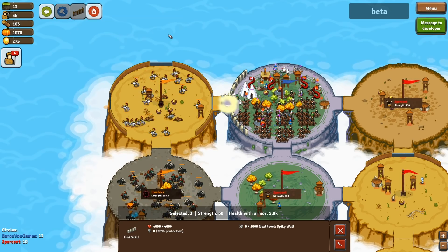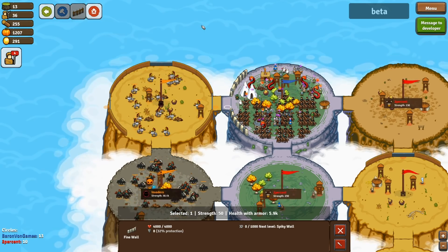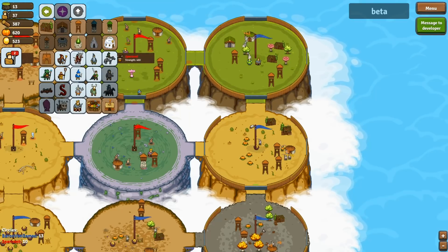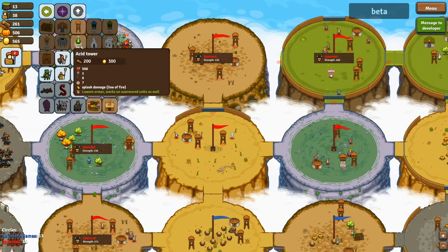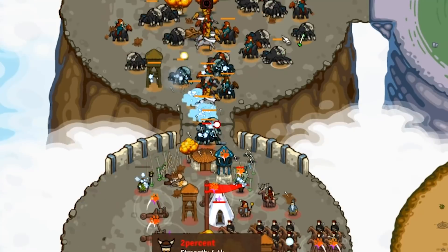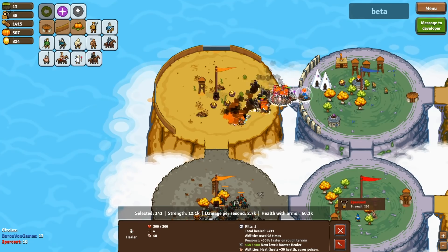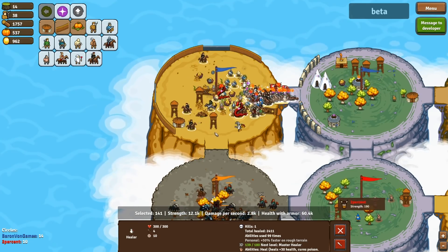I can upgrade my wall to stone — there we go! And if I want to upgrade to a fine wall, which I just did. Oh, we can go even more — 1,500 wood, that'll take a bit. Let's get a prince to rock these two places since there's a decent amount of harvesting to do. Get the war witch, get a dwarven shieldy boy. We need to take this gate and take these towers down as fast as possible.